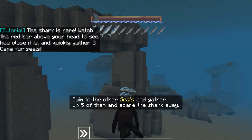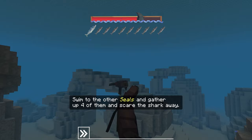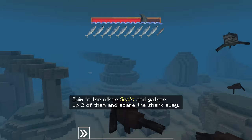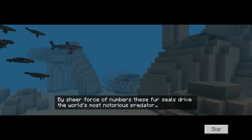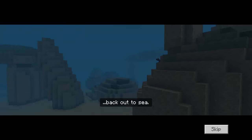Swim to the other seals and gather up to five of them to scare away the shark. Let's swim to these guys, let's gather some seals. Oh, that's a shark! You're with me. Got three of us so far. We got four — there's a shark still chasing us. Come to me. He's right behind me. Not today, Sharky. That's the good thing about seals — they're really nimble creatures, they can twist and turn. Mission accomplished! By sheer force of numbers, these fur seals drive the world's most notorious predator back out to sea.